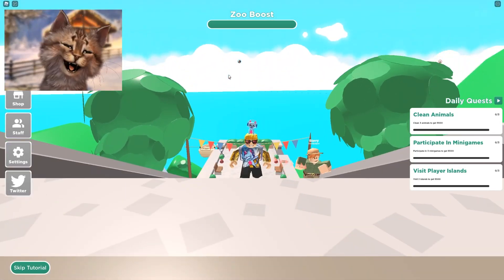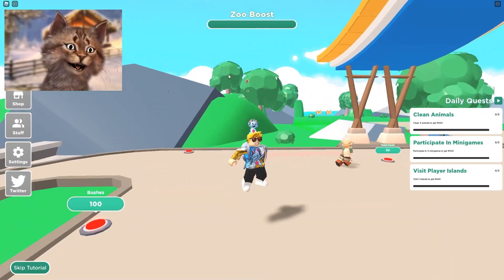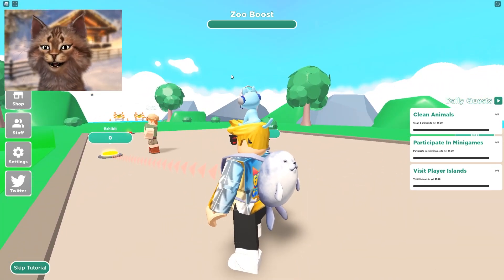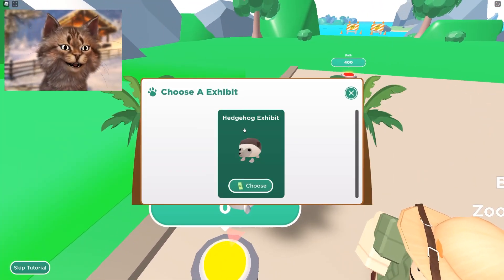If you enjoyed this video, help me out by smashing the like button and subscribing. Also use star code Gravy when you buy Robux. And guys, my plushie - if you want one, it's available for only six more days before it's gone forever.